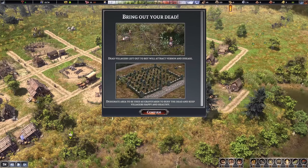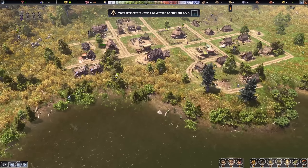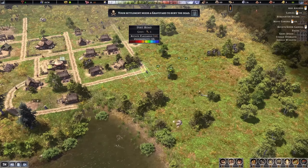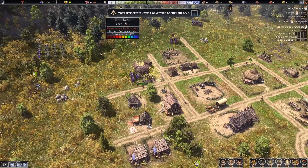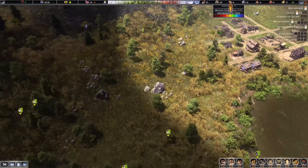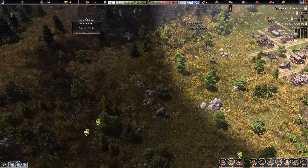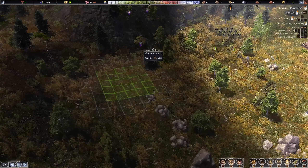Since we have our first death, we should work on a cemetery. Best to have it by the lake, or towards the mountain — I think the mountain makes sense. A nice hill cemetery up there — let's go ahead and do this.